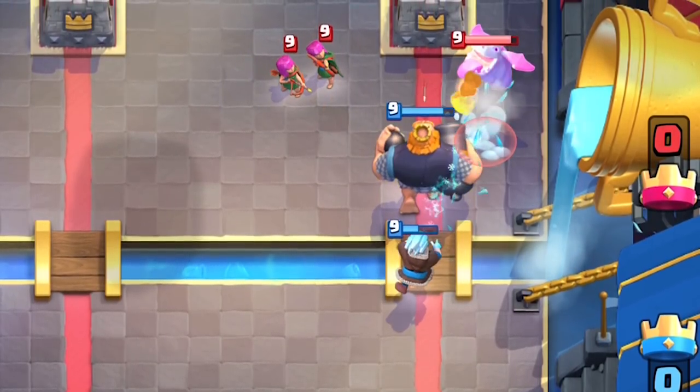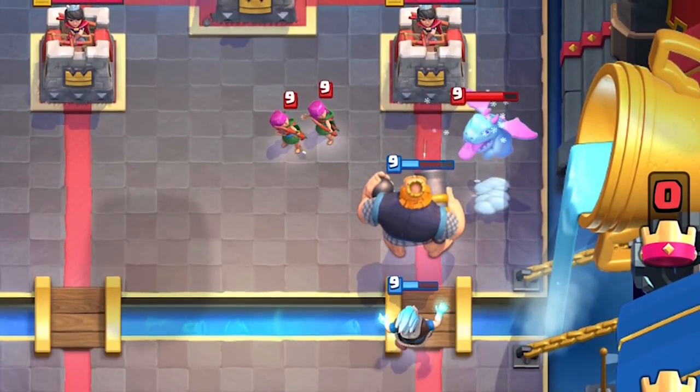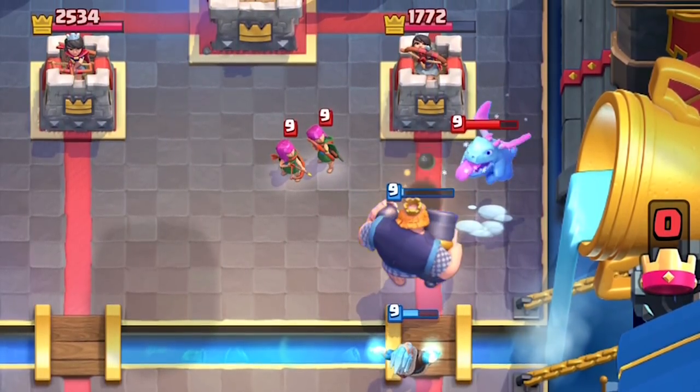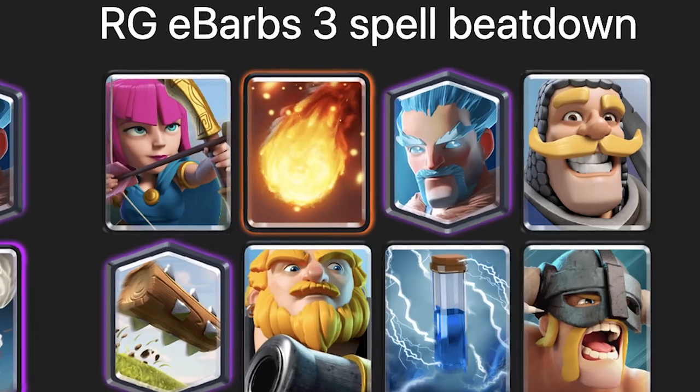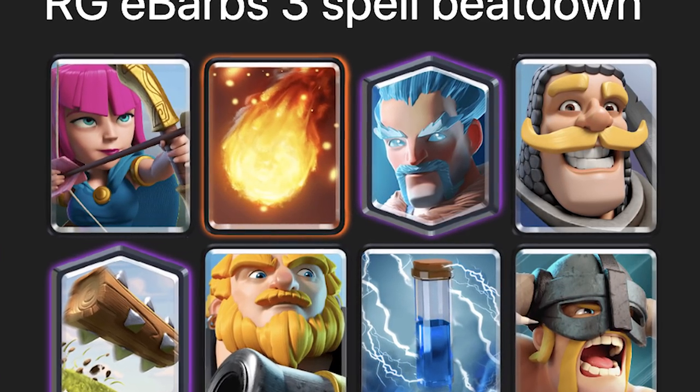Once you use him to defend, you can potentially counter-push since he does slow their defenders by 35%, letting your counter-push go nuts. Or you could simply just let him cross the bridge alone — he does only cost 3 elixir after all. He's incredibly useful in top decks like Royal Giant, because of his ability to slow down all of their defenses, allowing your Royal Giant to survive longer and get more shots in.